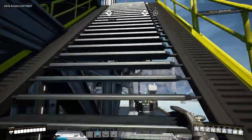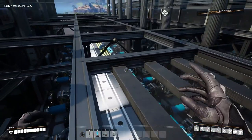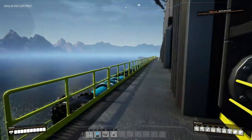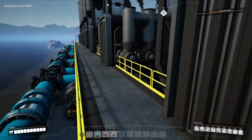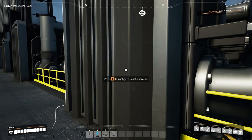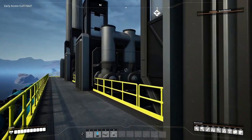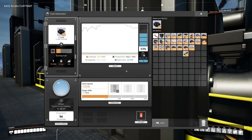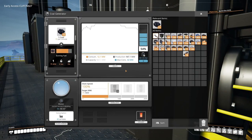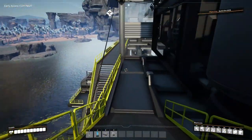The next level up is pretty much the same layout, just with slightly different orientation — the pipes are on the outside rather than the inside. There's a walkway so you can check on each coal generator. The plan is that coal generators fill up to max first, then the excess trickles down to others that aren't as full — like this one at 74% that will fill up once the fuller ones are topped off.